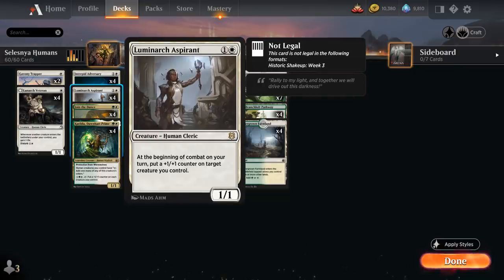We also have the full playset of Luminarch Aspirant — still just a very powerful 2-mana human, a 1/1 saying at the beginning of combat on our turn, put a +1/+1 counter on target creature we control. Also very useful for enabling Coven.